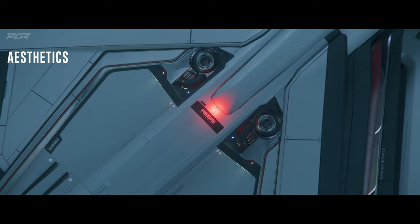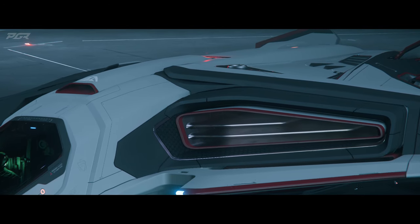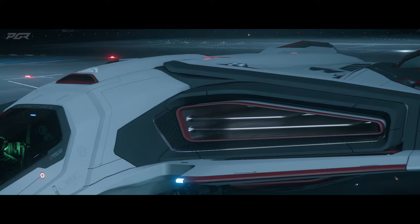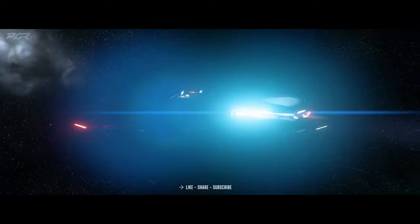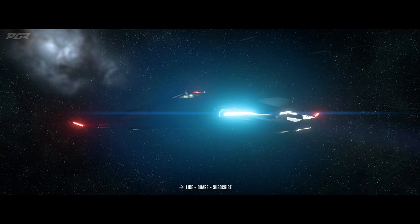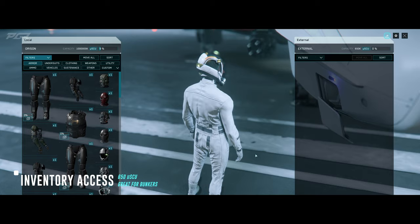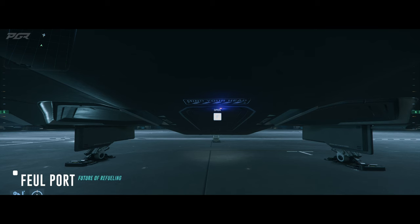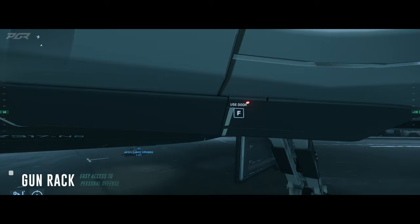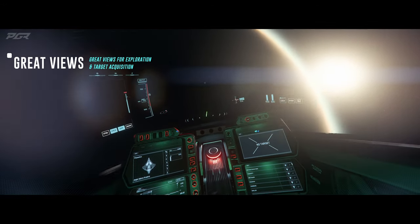Its maneuvering thrusters are flushed in the right places. Its retro thrusters are built into the frame of the ship, and its main thrusters are no different — massive and very powerful, allowing this ship to achieve dangerous top speeds both in SCM and NAV modes. On the front right you'll find its external storage: 650 micro-SU for all your bunker running needs. At the back you'll find the fuel port, and on the left side under the wing you'll find a gun rack for easy access.